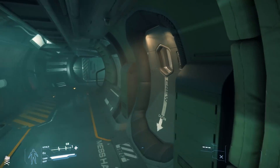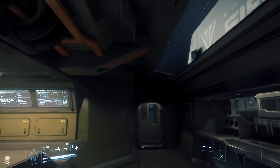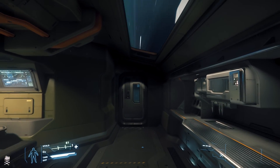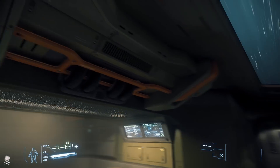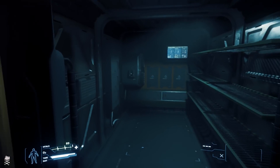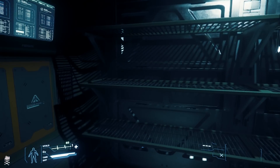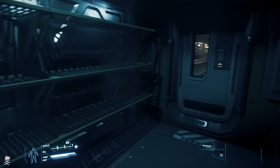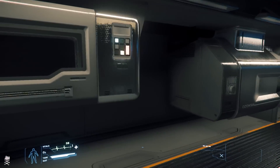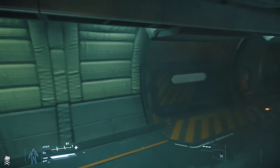However, I have to caution you: the lion's share of the ship's armaments — its turrets, not its missiles — are going to be in the hands of the people who inhabit your ship, not in your hands. I doubt that CIG is ever going to let us remotely control the turrets as the pilot. The chances of that occurring are slim and none. So for the time being, you're going to be pretty dependent on bringing people aboard your ship and getting them to operate the turrets.